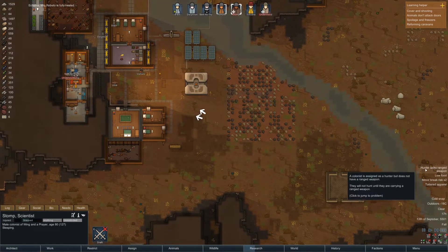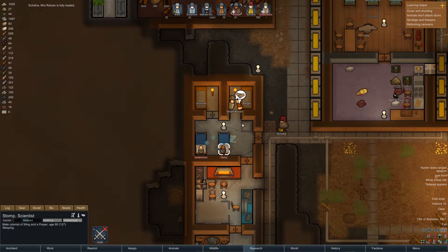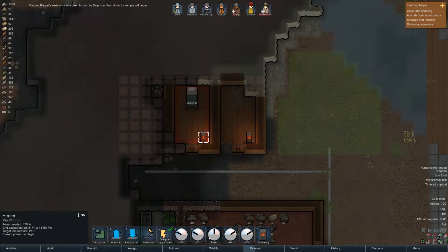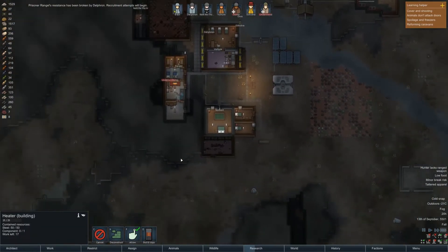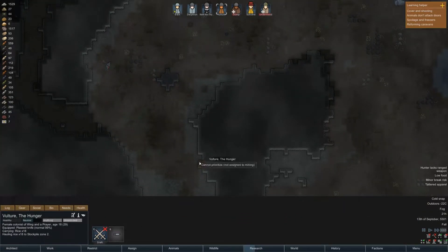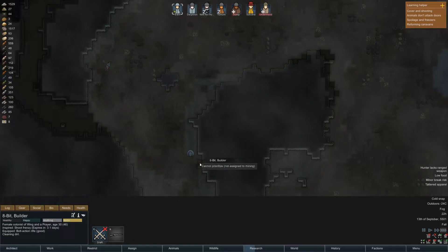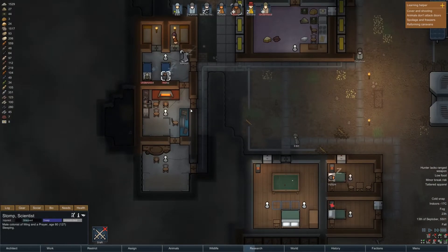Stomp, why are you at break risk? Stomp and Underwood — well, that's understandable, they're in extreme amounts of pain. This room has a target temperature of 21 — I'm going to bring that up to 24. This thing needs building but it doesn't have components, that was the issue. I need someone to go down here and mine this — cannot prioritize. Tiny cannot prioritize. Our miner is currently in bed, so we're not going to get the parts we need. Well, that sucks.